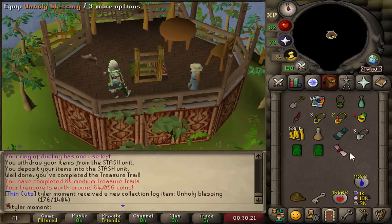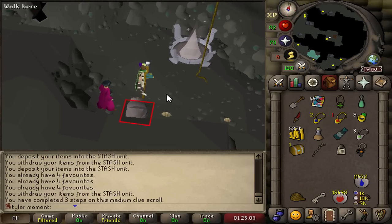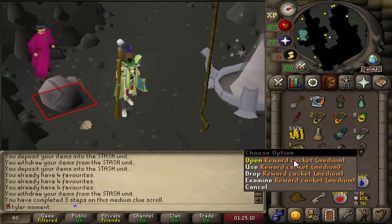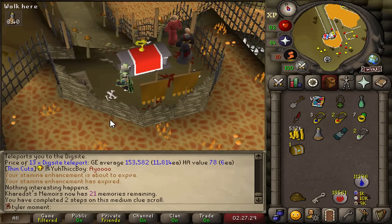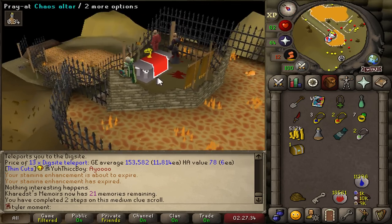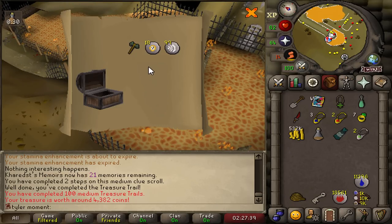Did we get the casket? Yes. I was hoping we'd get the casket here because this is the spot that I got the Rangers on the Ironman. So can we repeat history? No. Oh my God - this is the 100th medium clue. We're in a nice scenic location, so maybe, just maybe, we can see them. No, it's just so boring.